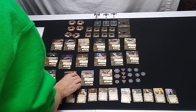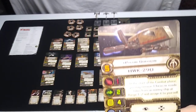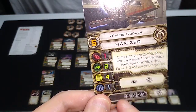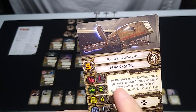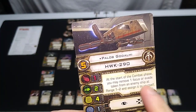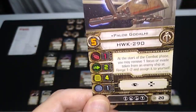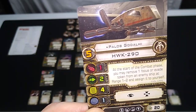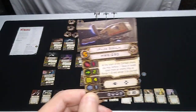Next, skill level five: Palab Gadalhi, 20 squadron points, four upgrades — elite, turret weapon, crew member, and luck. At the start of the combat phase, you may remove one focus or evade token from an enemy ship at range one to two and assign it to yourself. That's a pirate right there — literally stealing your opponent's mitigations, or you can use it for attack. I like this card a whole lot.